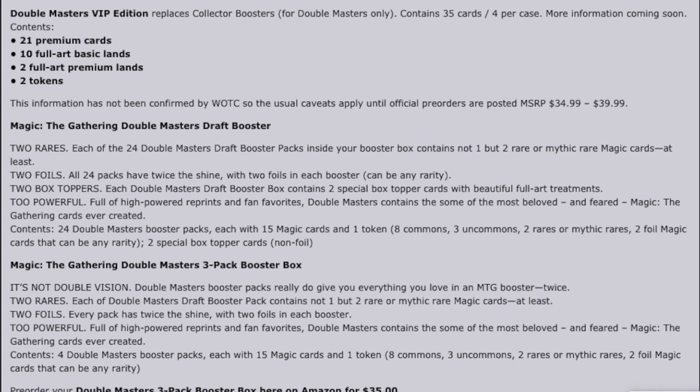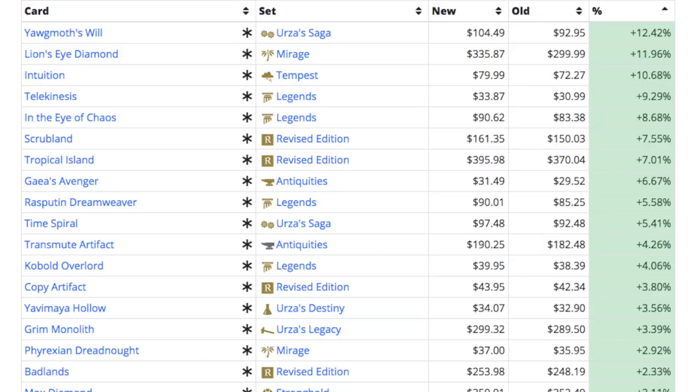All the dual lands are up. It's so funny — all the dual lands except Underground Sea and Tundra have seen some type of increase. Due to reprinting in Double Masters and Commander demand, there are some things that will always stand the test of time.